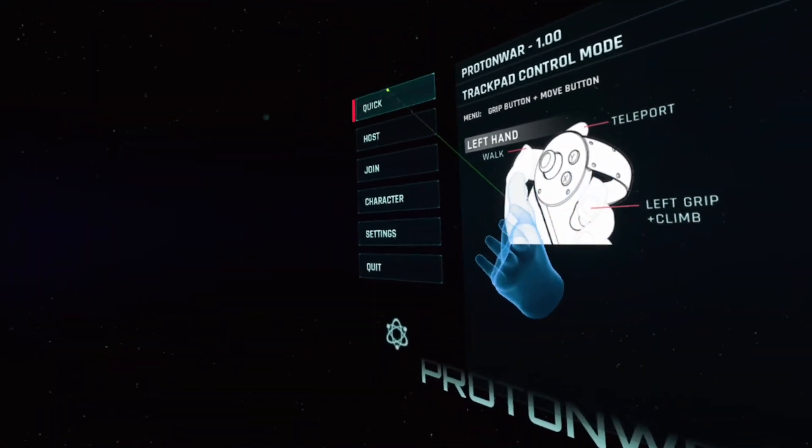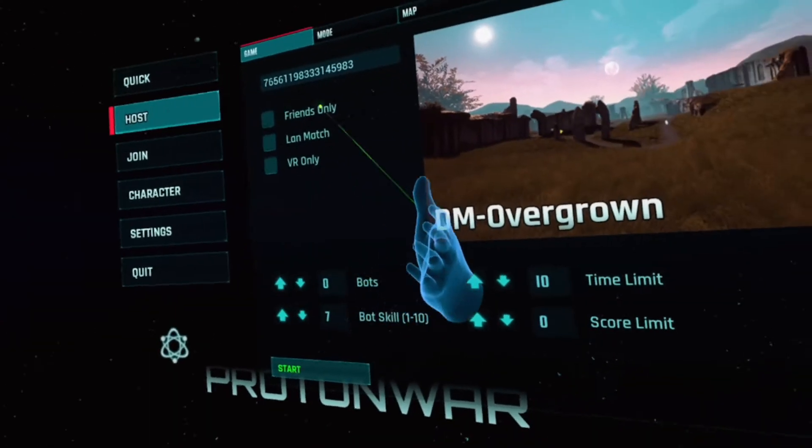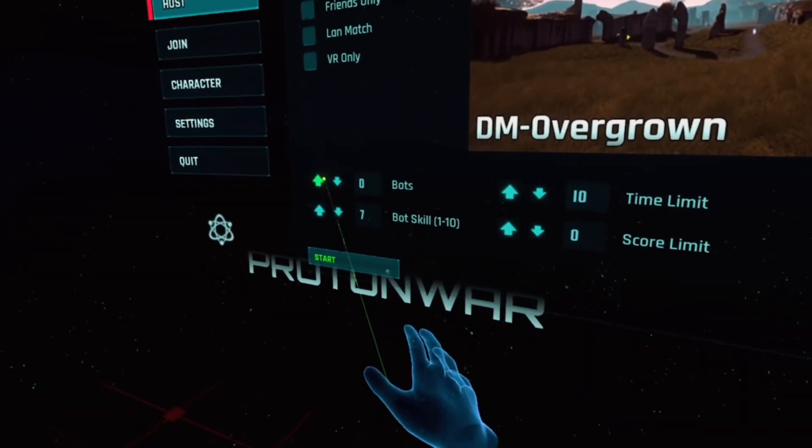To the left is your main menu, where you can adjust various settings and start matches. To create a game, you'll hit the Host button. You can adjust the number of bots in the match from the options below.